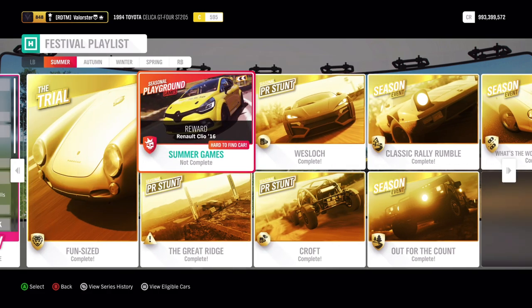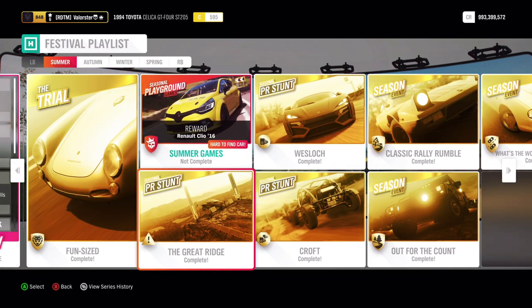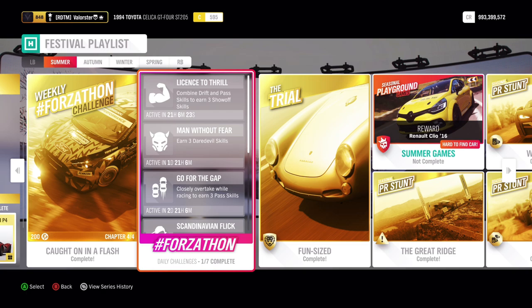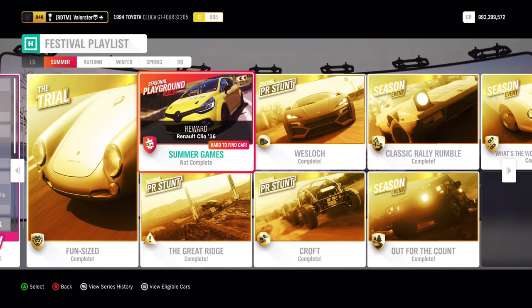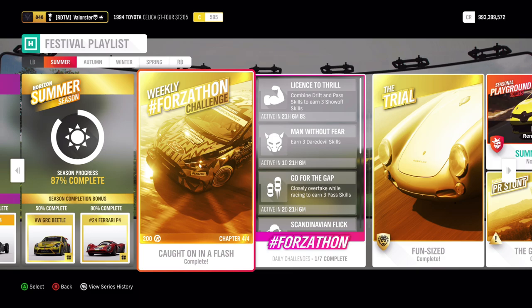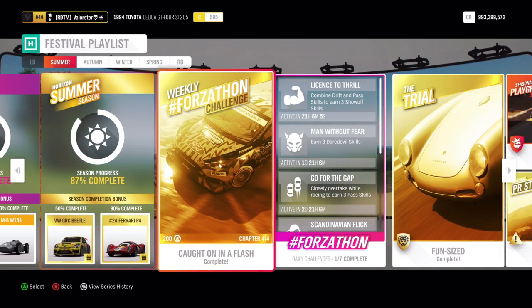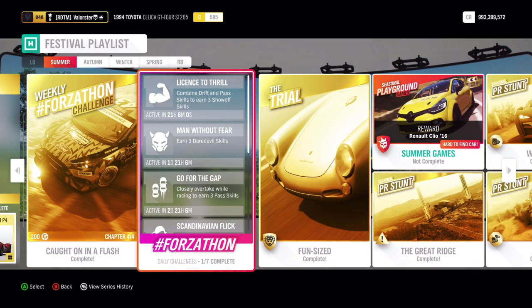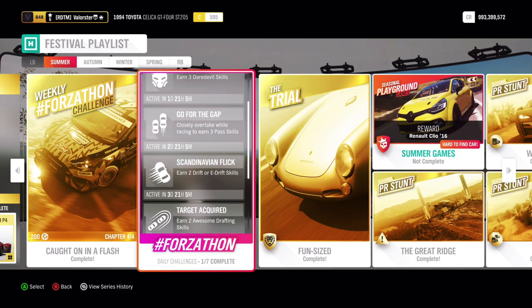Let's go to the stunts. The stunts, if you do all three of them, give you 19% of the festival playlist. You also have the daily challenges, which give 7%. I'll put it in the description so it's easy to count up to get to 80%. I already have my 80% by Wednesday, but even if you don't do Online Adventure, you can still get 80% by doing all the dailies — so don't worry about that.